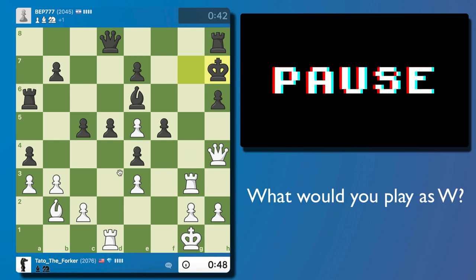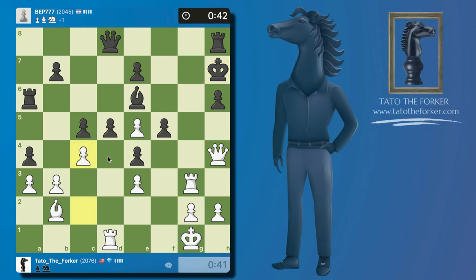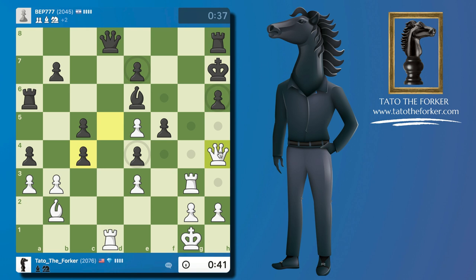I think we can add more. I'm thinking I could go to h5 and then get to g6, or I could take advantage of the pin on the d5 pawn. That's it — all right!